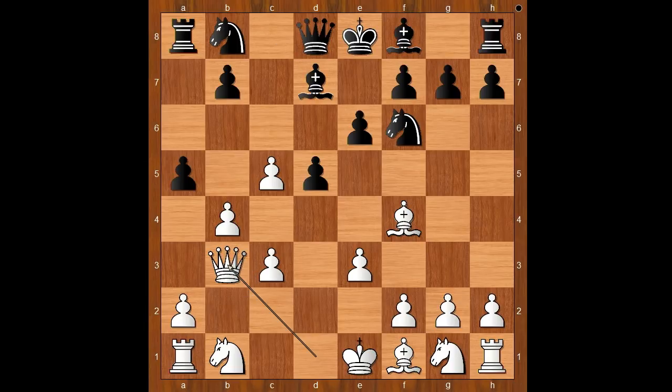Queen to b3. a takes on b4. c takes on b4. b6. White to move.